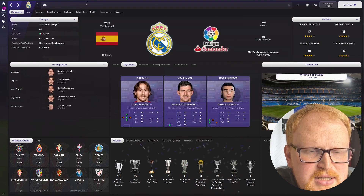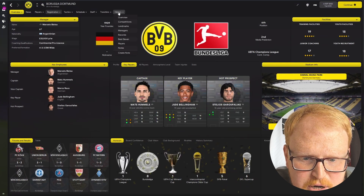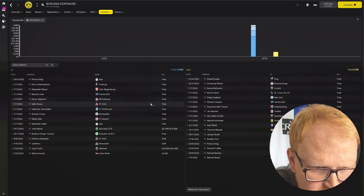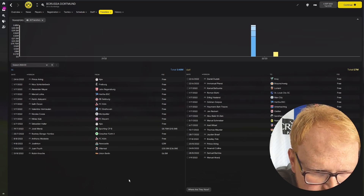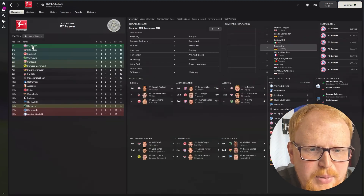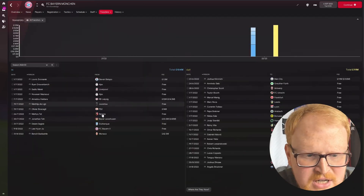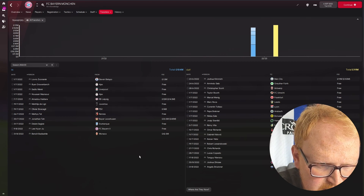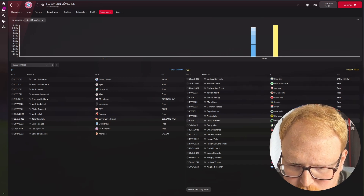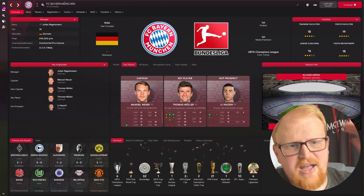At Dortmund, since Haaland left, Bellingham is apparently their key player at 19 years of age — great for the future. New signings include Schlotterbeck, Adeyemi, Haller, and Sula. At Bayern, they're doing well with six wins from seven. Muller is still a key player. Lewandowski has left and they've brought in Gravenberch, Mané, and De Ligt. That's a pretty good squad of players coming in, with Sula going to Dortmund.